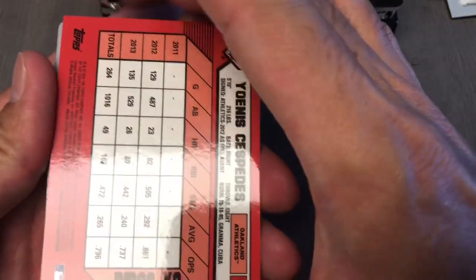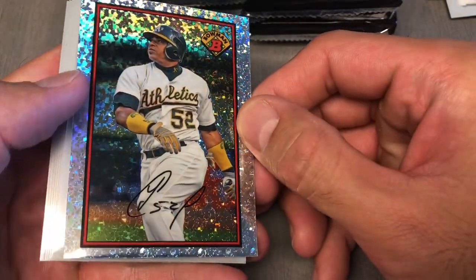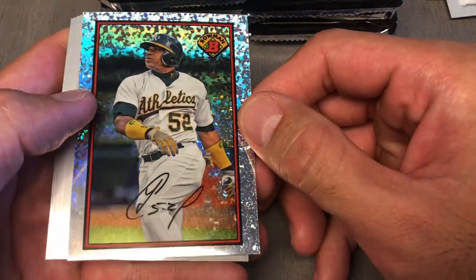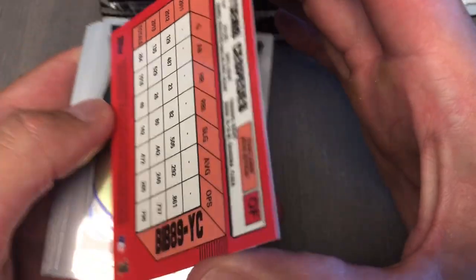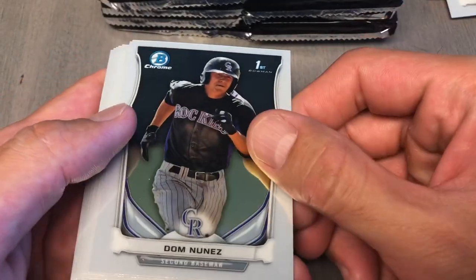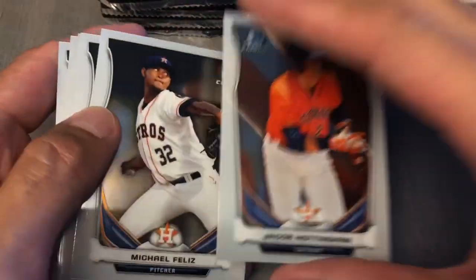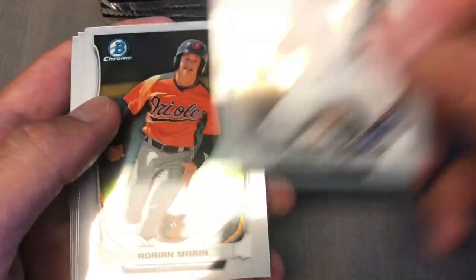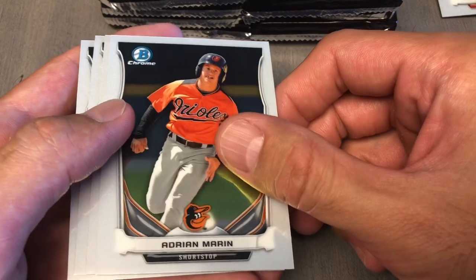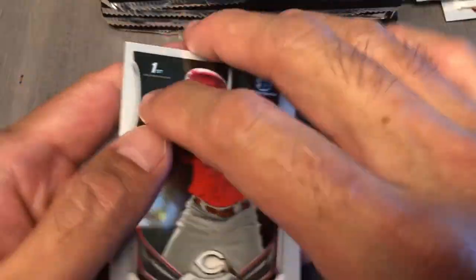All right, the first — oh, Cespedes! Oh jeez, some shiny shines. He is in here with the Mets now. We got a base Nottingham. It'll be a Nottingham box, which I don't want it to be. Aristides, Gretzky, Ramirez, and Juan Silver.